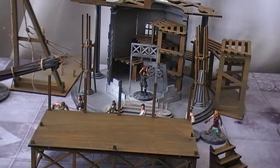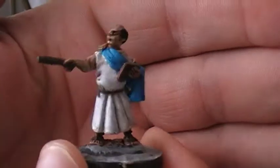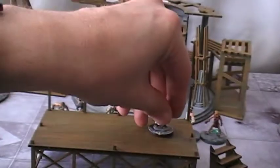So I picked up from Wargames Foundry a set called Mastermas the Slave Trader. You get six figures. This is actually Maximus the actual slave trader himself. I think he's quite cool - I really like this guy, the whole set is really cool.